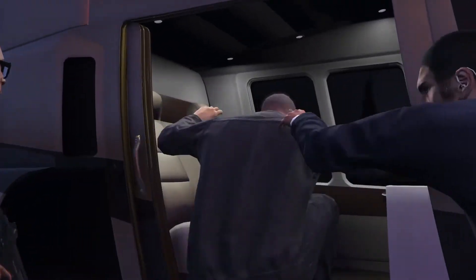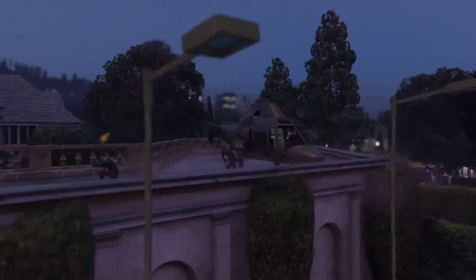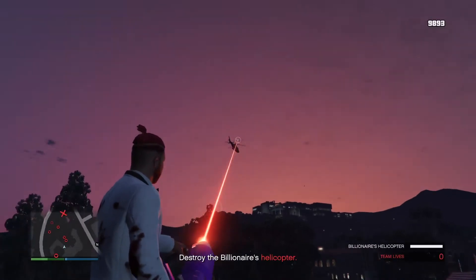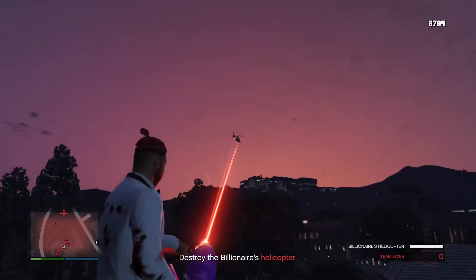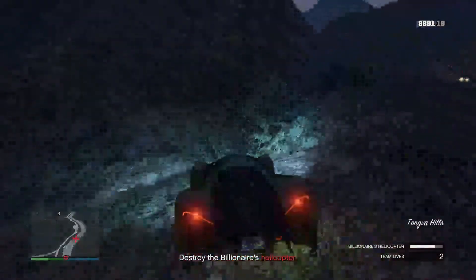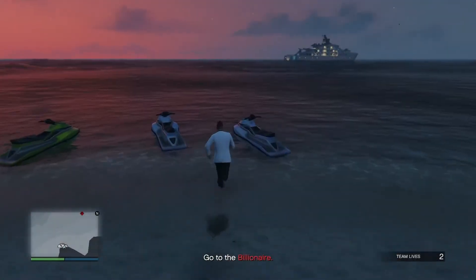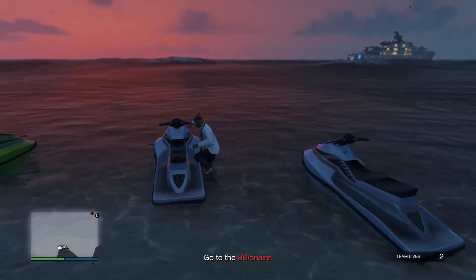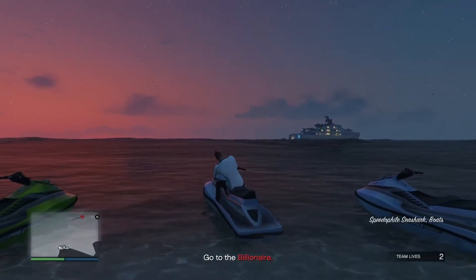When you get high enough on the intimidation bar, Ben Brooks comes out and takes off in a helicopter. You can try and damage it — you won't be able to take it out there, but you can do significant damage while driving towards Lago Zancudo. That's where it will either crash into the water or you'll be able to go to the yacht.